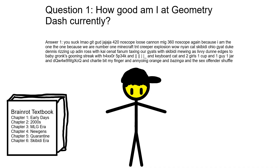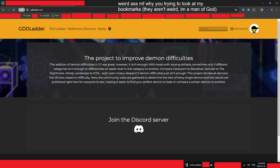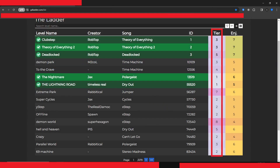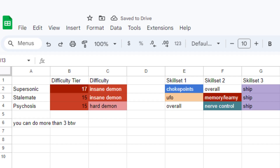The first step is to figure out how good you are at the game currently. The way you can do this is by seeing what your hardest level is right now. A good source I recommend checking out is the Geometry Dash Demon Ladder, which has accurate ratings on every demon in the game. Navigate to your hardest few demons based on the difficulty number shown, then check the skill sets that the demon works on to see what you are good at. Finally, take note of what you are good at based on your hardest three demons, and write them down.